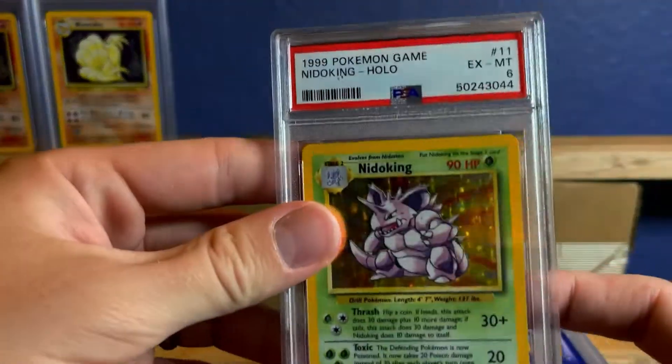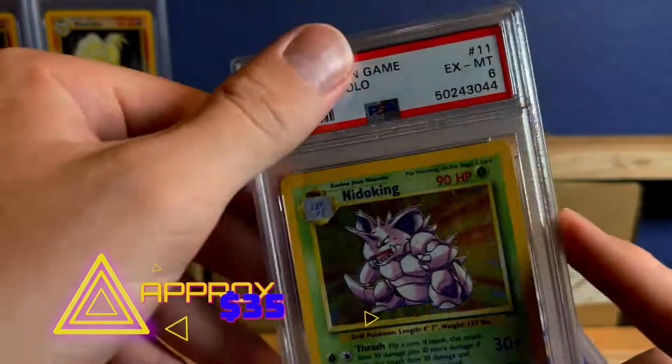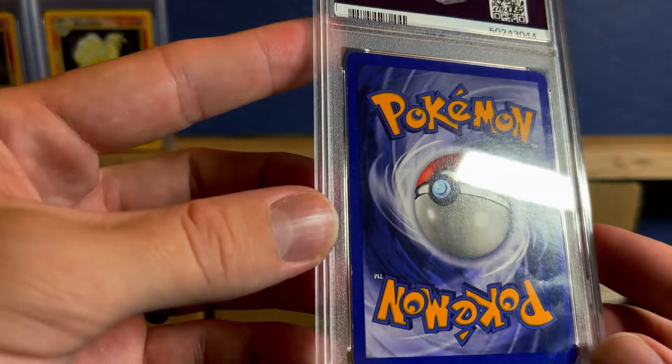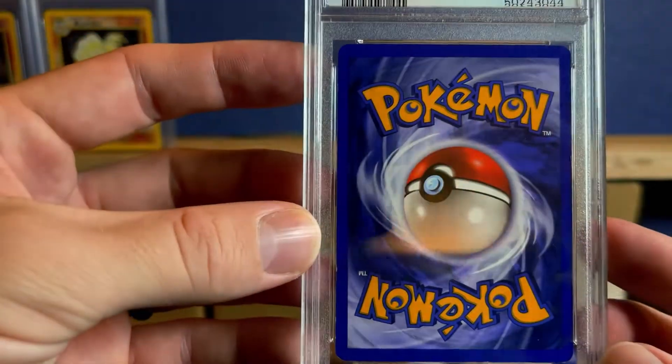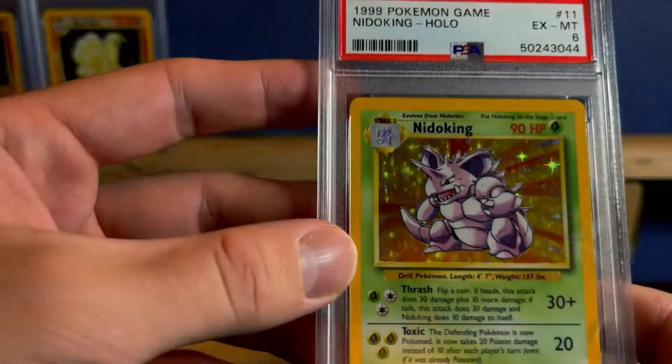Let's go the other direction. We're back to PSA 6 in a holo Nidoking. So this one's got a lot of scratches, just like that Ninetales we just saw. It's got some white spots and a bunch of scratches. That'll get you a 6.